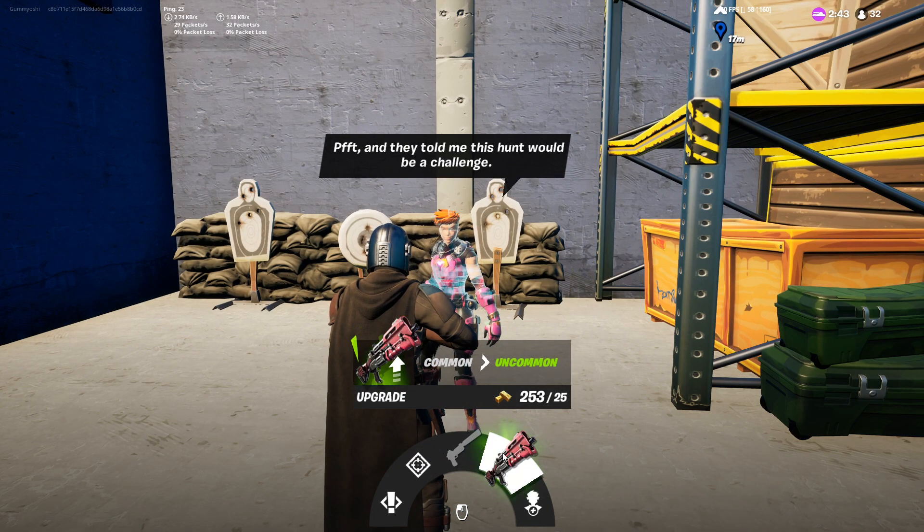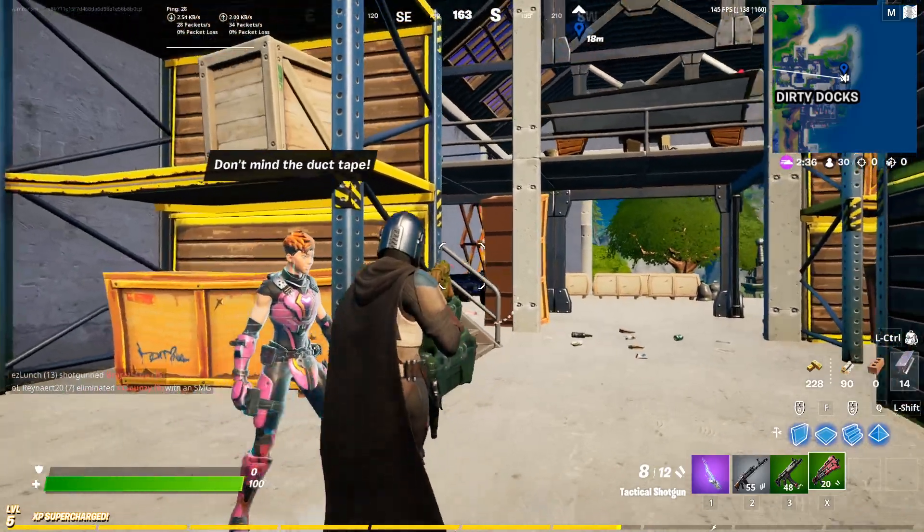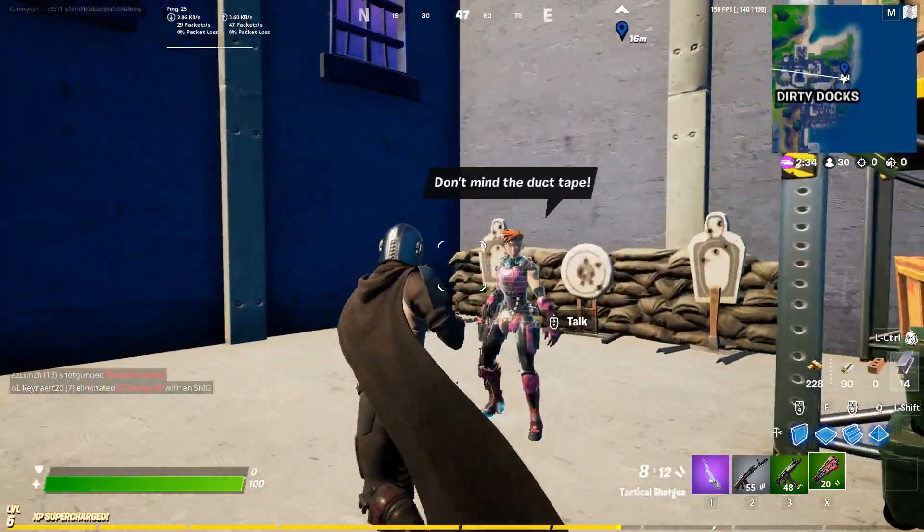We're gonna upgrade the common shotgun to an uncommon shotgun. As we click that right here, it makes sure that you need to confirm your purchase, and then you click it again, and voila! We have our green tactical shotgun.